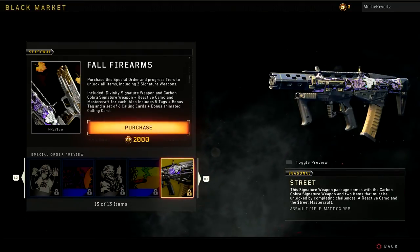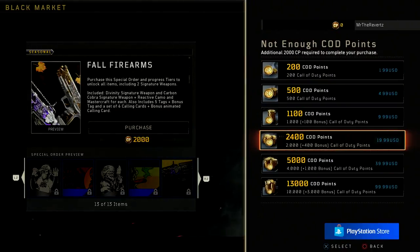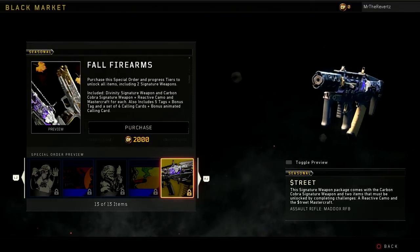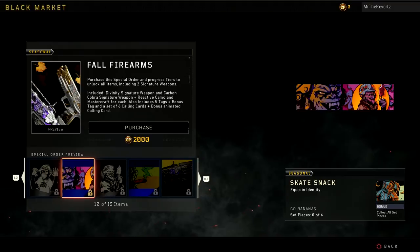The Divine Justice was a pistol players were able to get for pre-ordering Black Ops 4 at GameStop. A lot of players are upset because now their pre-order bonus really isn't exclusive anymore. However, Treyarch never did state anywhere that the variant wouldn't be up for grabs to purchase later on.